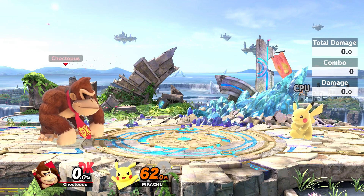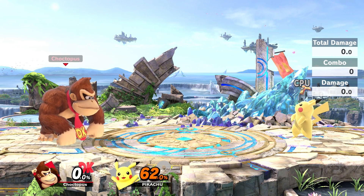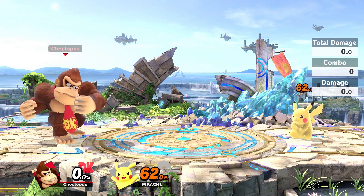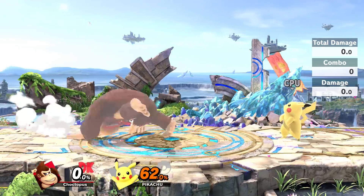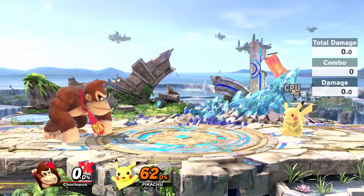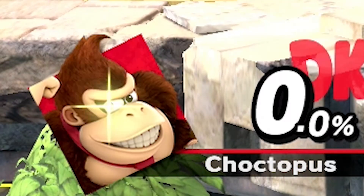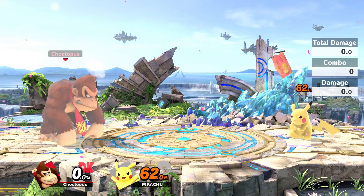DK's neutral special is the Giant Punch, which is chargeable just like Samus's charge shot. You can cancel it mid-charge if you don't want to get punished — you can roll, spot dodge, or shield to stop it. But once it's full, you'll get that little beautiful gleam in Donkey Kong's eye to let you know that it is charged.